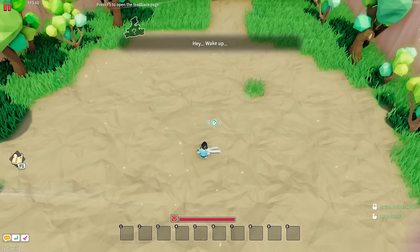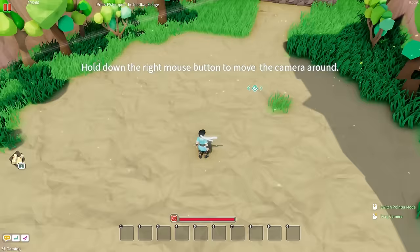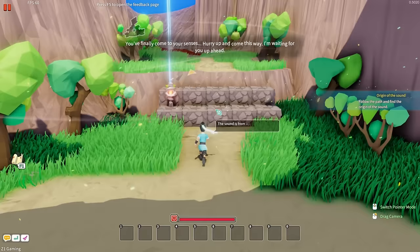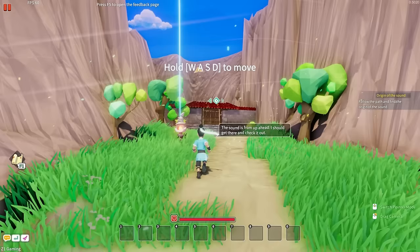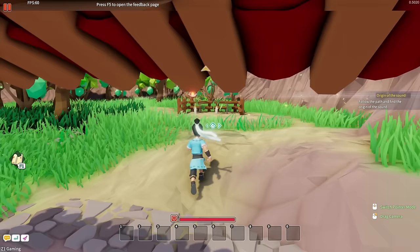Okay, so wake up. The game's telling us to hold down the right mouse button to move the camera — easy enough. This game looks very pretty. Follow the path and find the origin of the sound — press space to jump. Shift to run. We can zoom in and out with Control. Pretty cool.